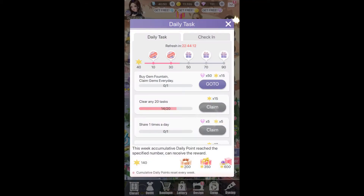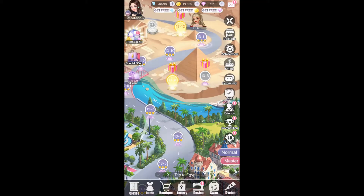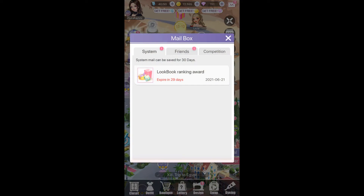Let me claim my energy first. Now, I have told you about the lookbook before — lookbook is basically Instagram inside the Fashion Fantasy game. The popularity score is always reset weekly, so it's going to be zero again on the first day of the week.